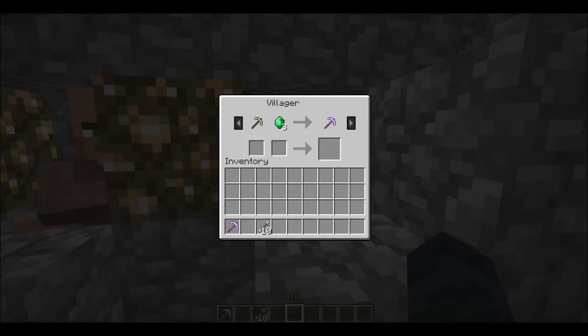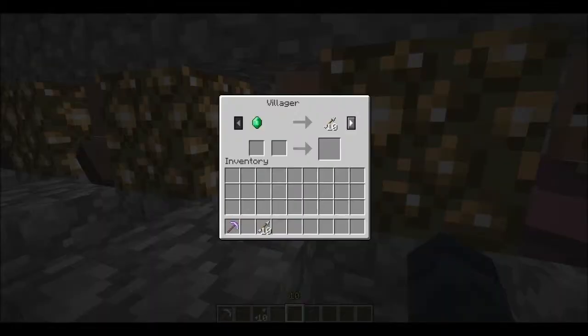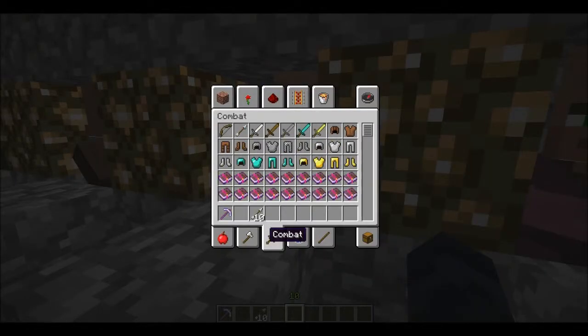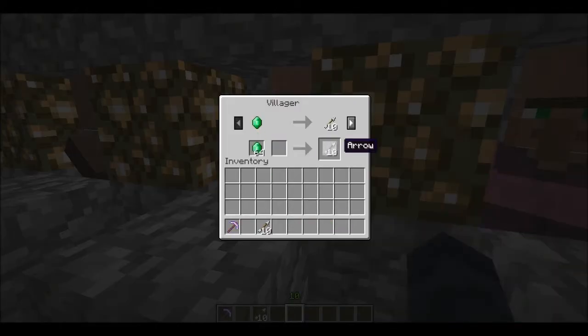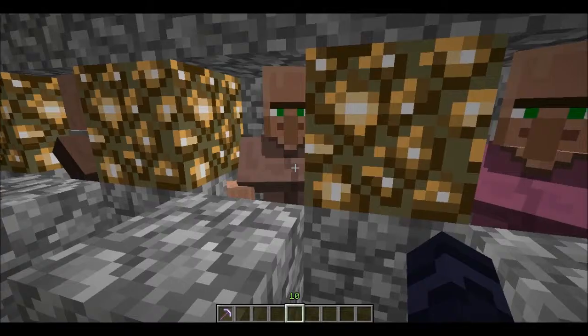Now, notice there are arrows here. Once you do a certain amount of trades, that trade will lock and you have to go to a different trade to continue. The emeralds will just flicker back and forth when it's locked. Once the arrow opens up, I can take the items out, navigate to the arrow, and I now have a new trade available. You can't do a locked trade again right away, but you can do it again later if you wait some time.